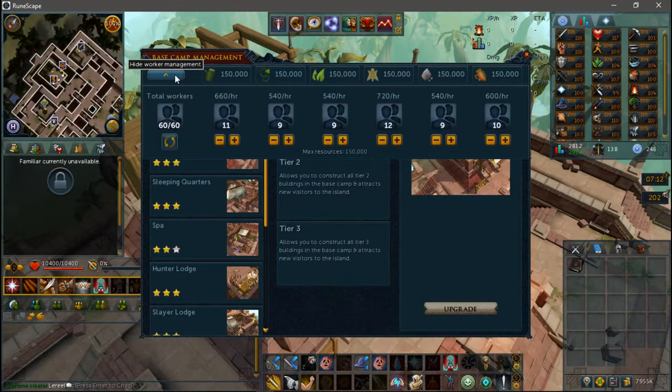To build up your camp, you need to have enough materials gathered by your workers, and then you'll simply talk to Giles at the top of the camp in order to plan and build your buildings. There is also a rare chance that you can obtain materials from training various skills around the island. The highest tier building for the Player Lodge, the Slayer Lodge, and the Hunter Lodge will also require a unique material that can only be obtained rarely while doing various activities around Anachronia.